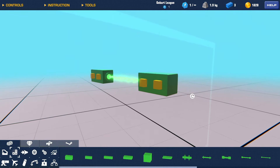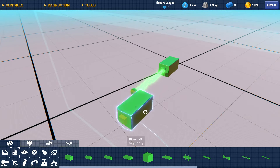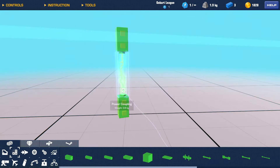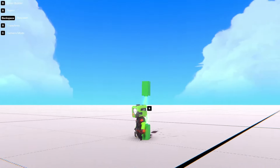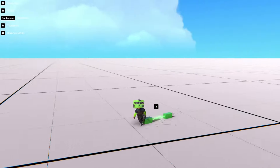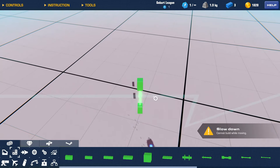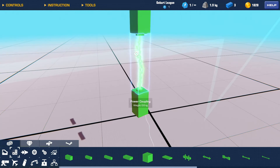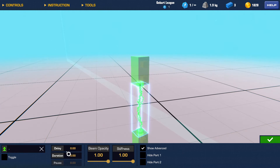I thought it looked bigger based on how they kept showing it — maybe that was just to demonstrate it can hold two blocks in between. Interesting. Now the question is: how stiff is this? It holds... and you can walk through it with no ill effects. So it treats it like a solid block, just with a visual arc between the two ends. Pretty cool.